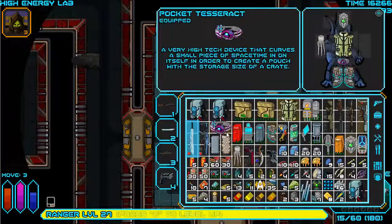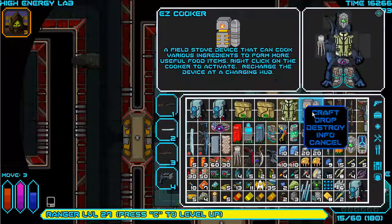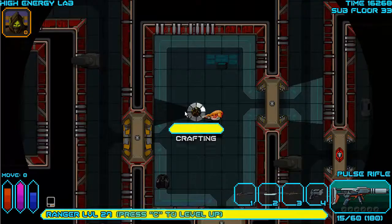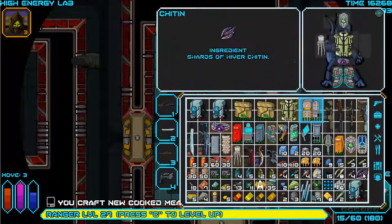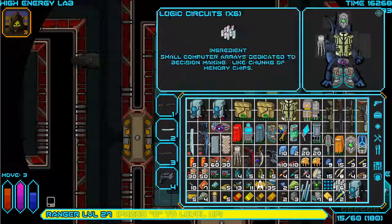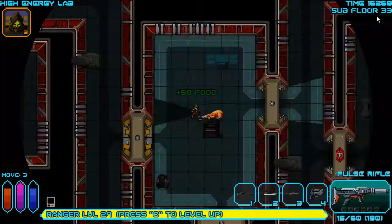Inventory full - how much meat is there? Three. I could certainly cook up three meat and eat it. Of course we're going to drop the chitin for a minute, pick that up and eat it - because that's what we do. I don't have any bread to go with it sadly, but hunger's really not a problem when you're this late in the game.